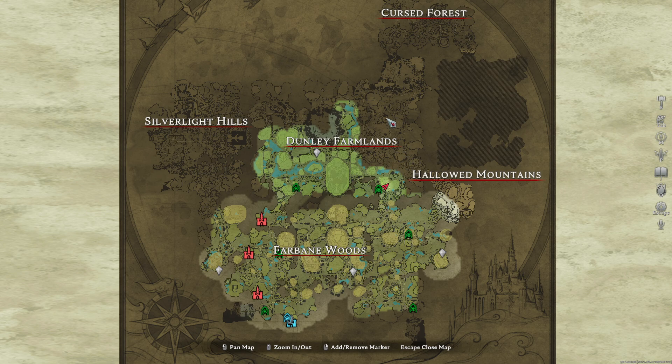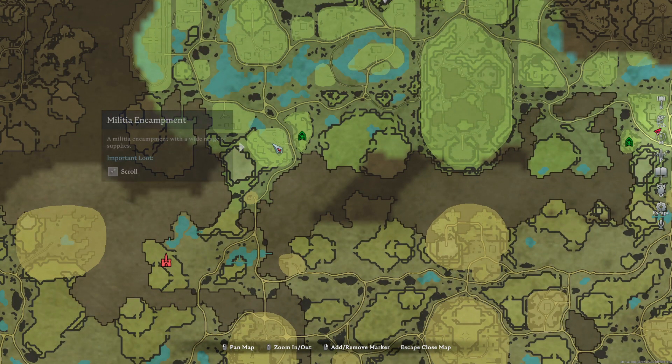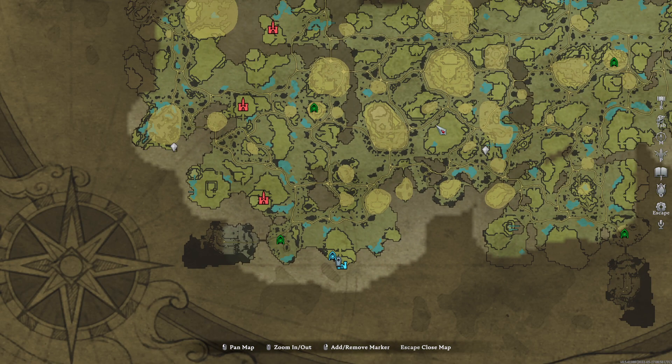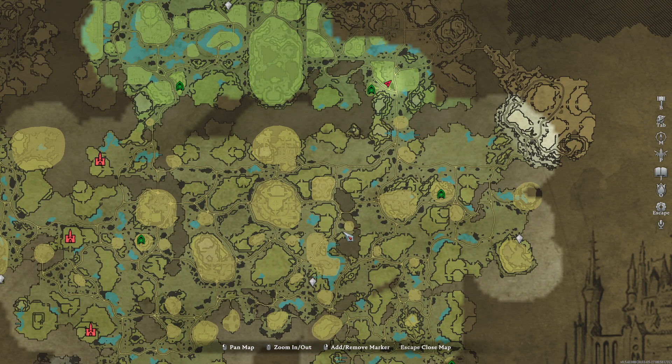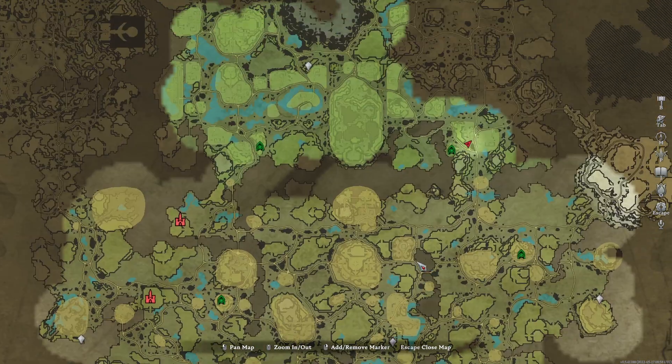If you go into the Dunlea farmland area — either to the militia camp on the west side or the east side — both will have your first horses. I would recommend getting them as early as possible. They are incredibly useful for quickly traversing the terrain before you get things like bat form.